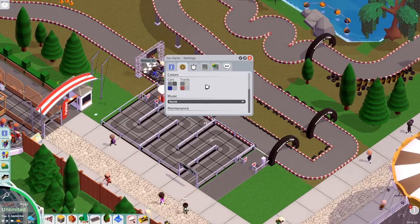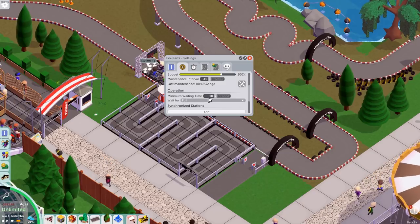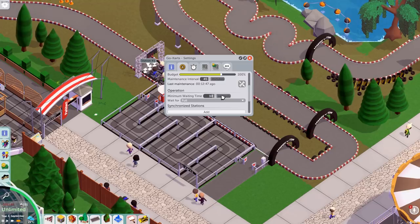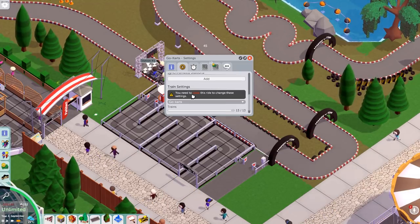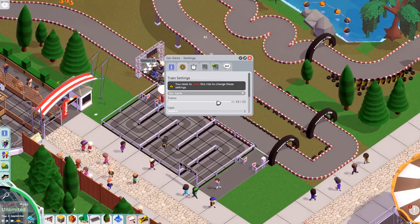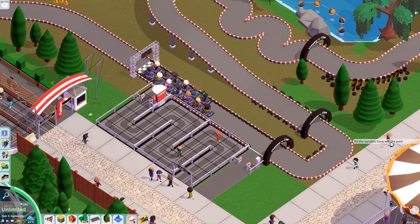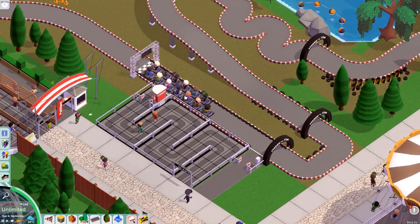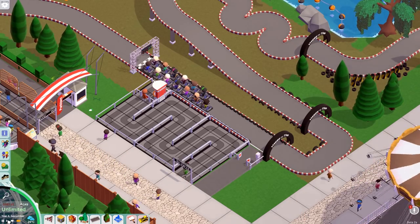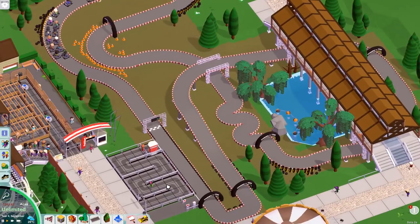Let's see if we can do anything about that. Operation: minimum wait time 10 seconds - wait for that. We have to wait for full load - I guess you need to close the ride to change these settings. Go-karts: 13 laps - we could drop laps down to two. All vandals have left the park - I didn't even realize we had vandals. Looks like it's going to be full now - yes, there we go! Just waiting for a full load of people.